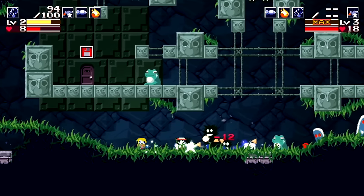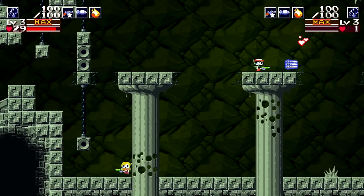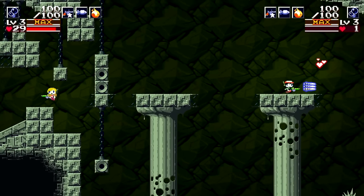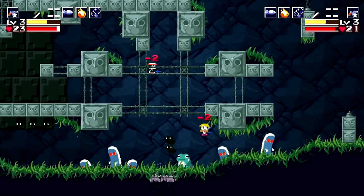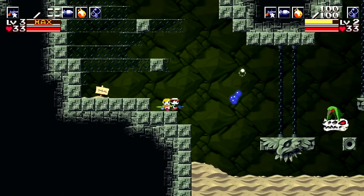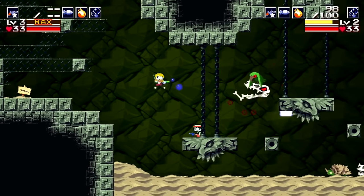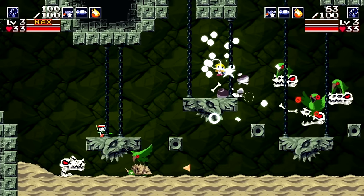Cave Story is one of the most popular indie titles in modern gaming — a 2D platformer with some Metroidvania elements — and it's the Switch version that has exclusive co-op features. I'd love to see more Metroidvanias with co-op; having these big worlds to explore can be lonely, so having a partner makes it much more enjoyable.